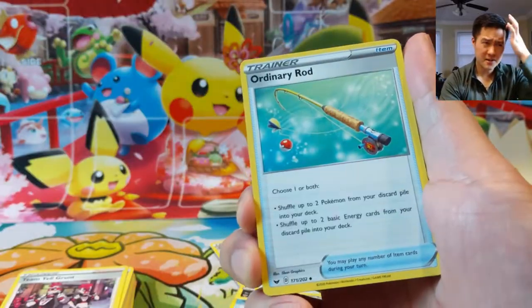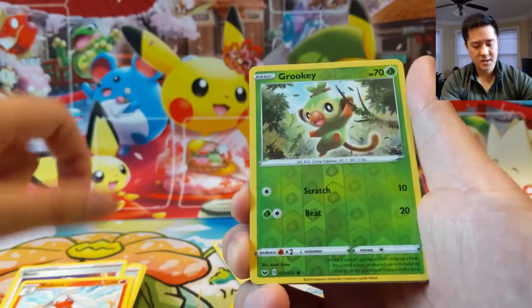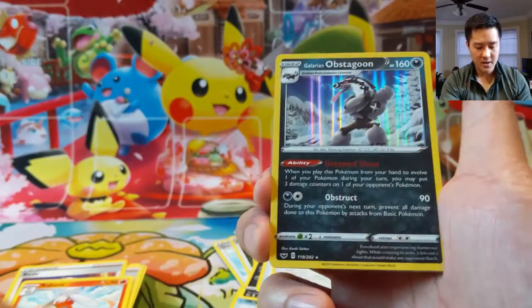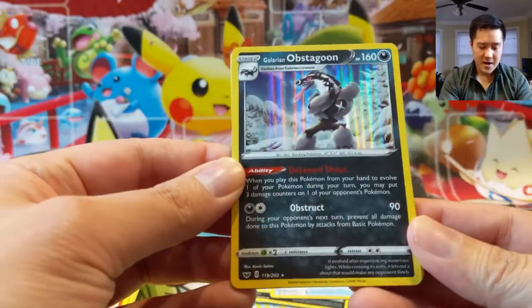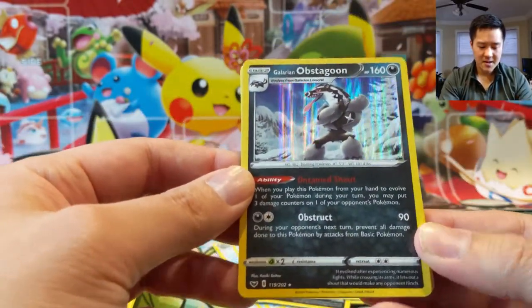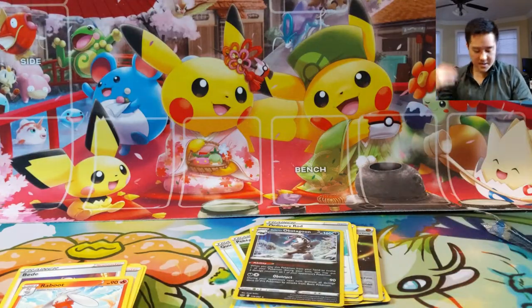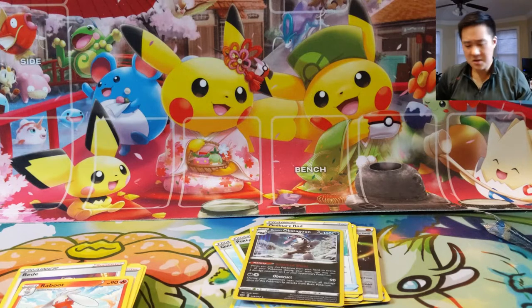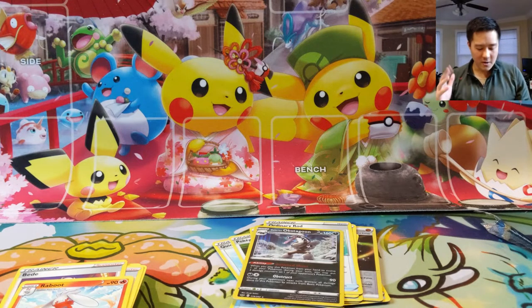Ordinary Rod — I don't think it was upside down. Beady, Raboot, Grookey — very cute. Ooh, not bad, that's a pretty good consolation prize! We may build this Inteleon deck. I don't think I want to run it competitively — I'd rather play ADPZ or something like that — but it's good to run the various decks so you have a feel for when you're facing them. I'm very happy with the results of this box.